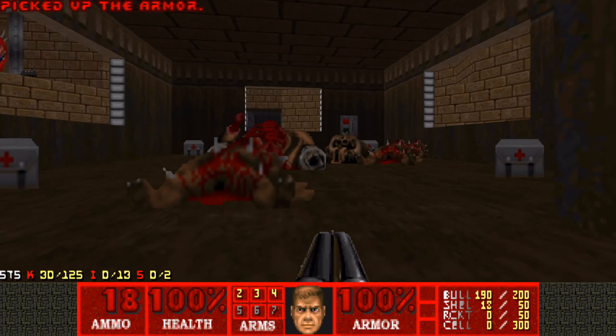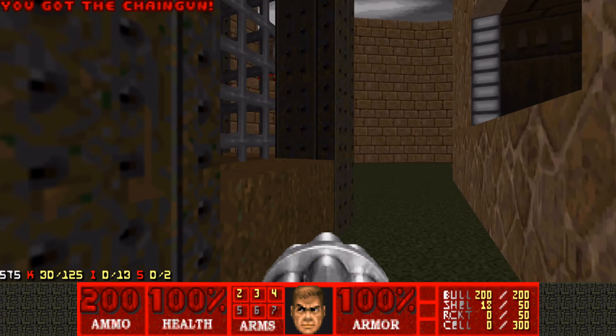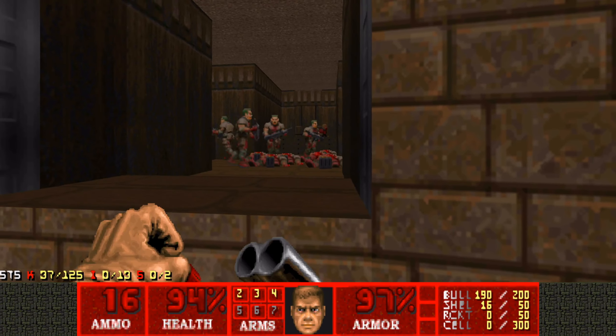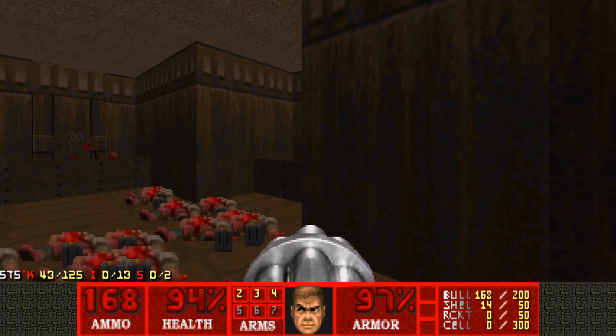Now, when we press the button, the sides will open up — or three sides will open up even. We're first gonna go to the hitscan area. Actually, let's just Super Shotgun it. A lot of Zombiemen and some Chaingunners.